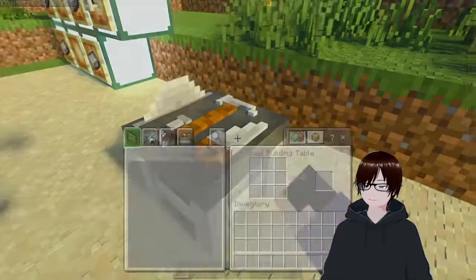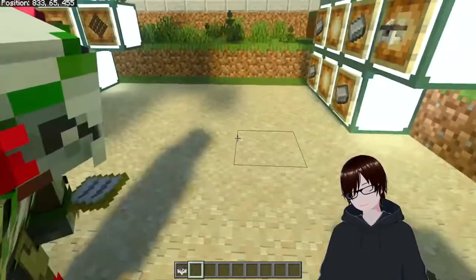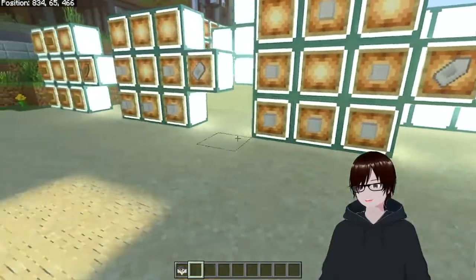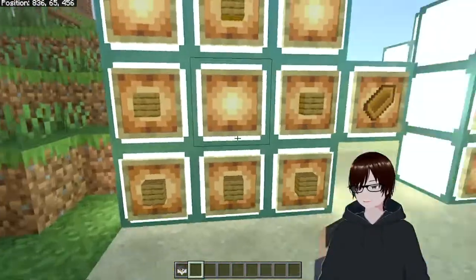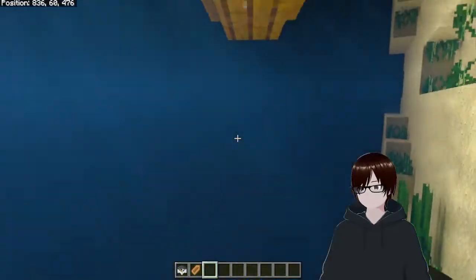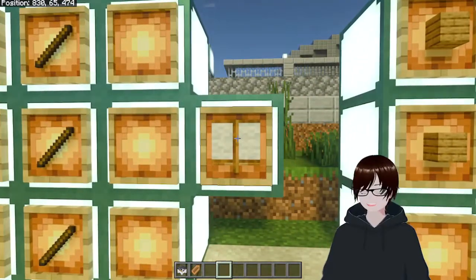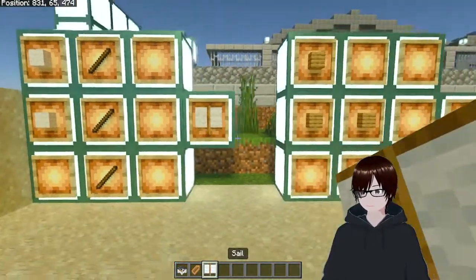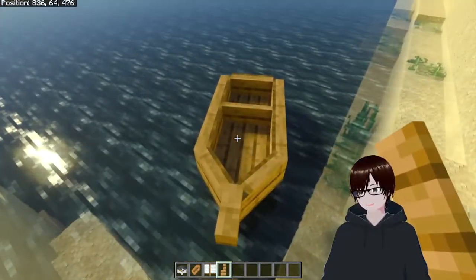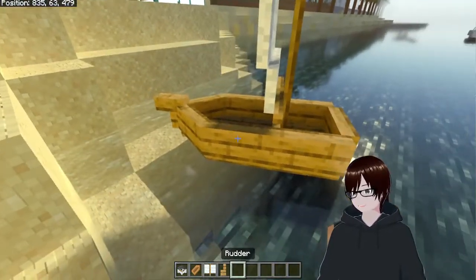After that, you go over to the dinghy and you should be able to craft what you need. This tells you what you need — you can't craft it using a normal crafting table. So for the normal wooden boat, you're gonna need six pieces of wood to get a simple boat. Once you get the simple boat, you can't really do anything with it yet. You must first make a sail: three sticks, two wool. Then you're gonna need three pieces of wood and one rudder. Place the rudder in the back, then place the sail — that's when you know the ship is complete.